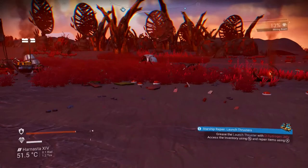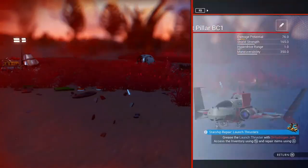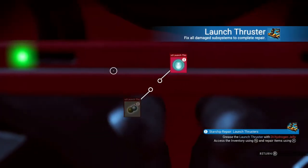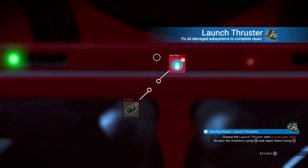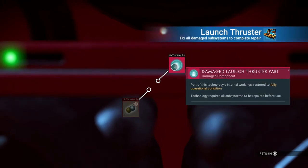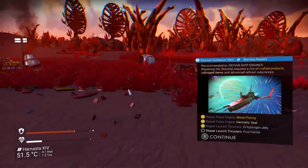Not a pain at all. We need to grease the launch thruster with the dihydrogen jelly — that sounds super. Again, go into the launch thruster and press A for the dihydrogen jelly. Now we need pure ferrite, and for that we need a portable refiner.